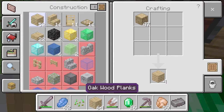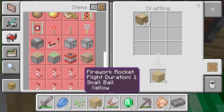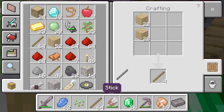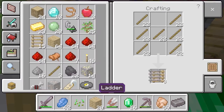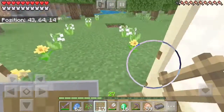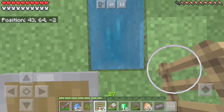Remember how I said ladders cost more than I thought? Let me make some sticks and show you. Ladders are really expensive — I can only make 27 sets of three ladders, which is 81 ladders total. That's a stack and a bit, but I need about 105 ladders to get down to y equals 11. So I've used water and I have to go down twice.